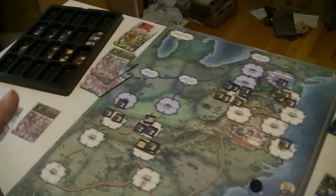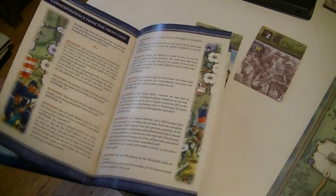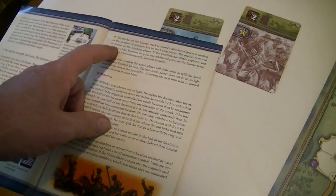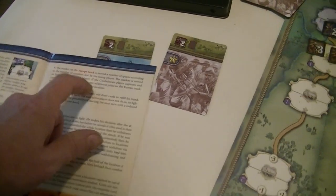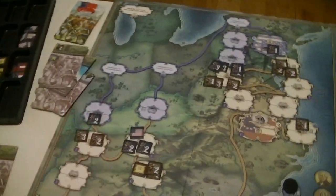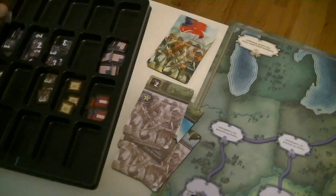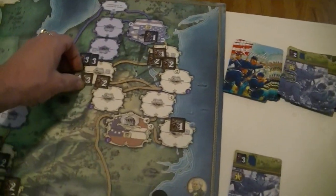Hold on — the number of points for winning a battle is not always one. Okay, here it is. I didn't catch that extra piece: the number of counters lost by the losing player. The Union has to lose half their units — three, four, five — that's going to be three units. Uh-oh. The Confederates have to lose half their units — that's only one because they're rounded down.